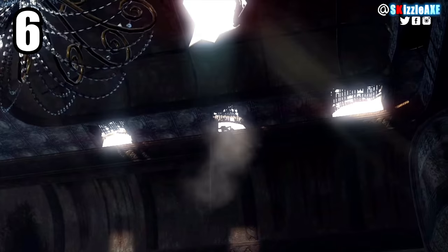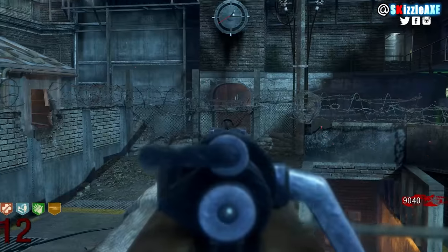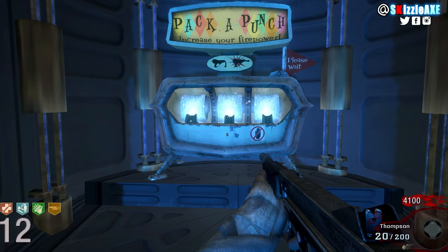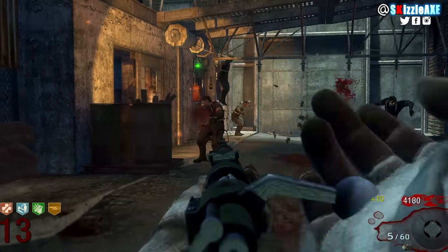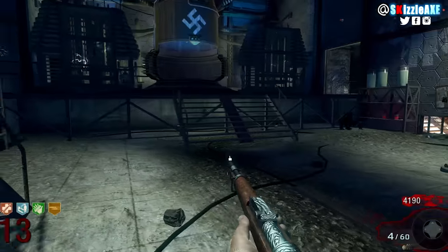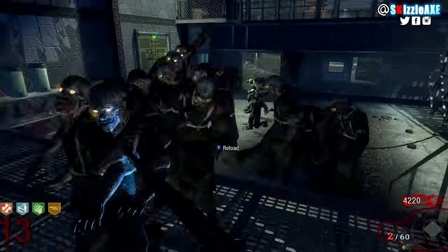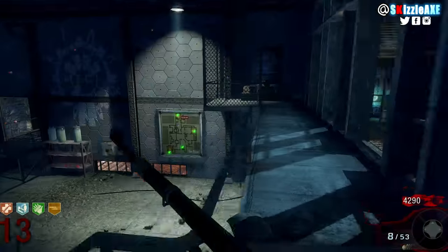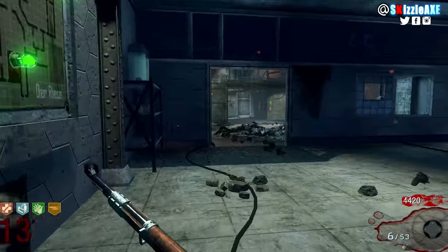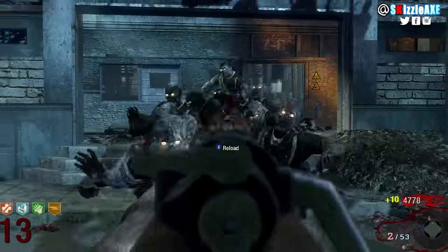At number 6 we're talking about the Kar98k. This is like the cheapest weapon in the history of Call of Duty Zombies — it costs 200 points. It has 5 ammo in the mag and 50 in reserve and it's a bolt-action, super powerful rifle. When you pack punch it, it has 8 ammo in the mag and 60 in reserve and it's called the Armageddon. But it's not a good meme — don't use the Kar98k. It's not healthy for your life.